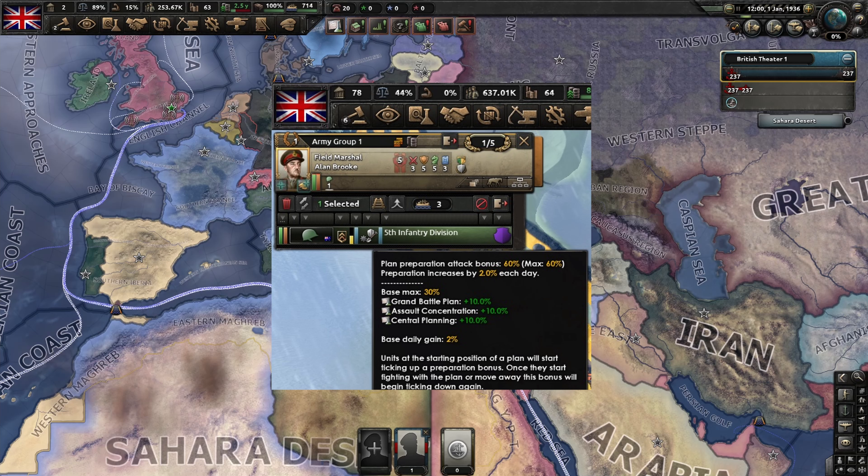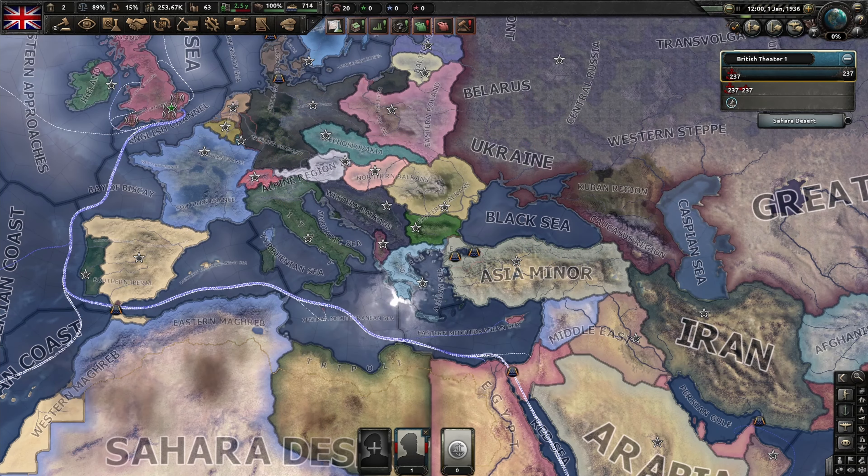This led to the popular strategy of expediting Mobile Warfare tanks to a nation with Grand Battleplan left, so it could benefit from the bonuses of both. I highly recommend trying this out in co-op or multiplayer if you never have before.